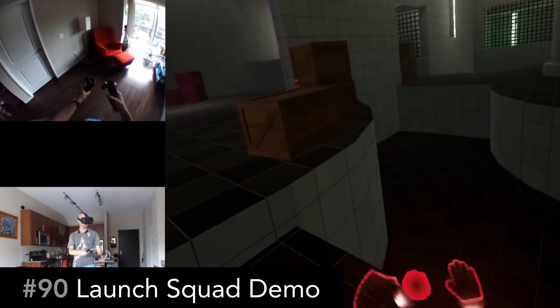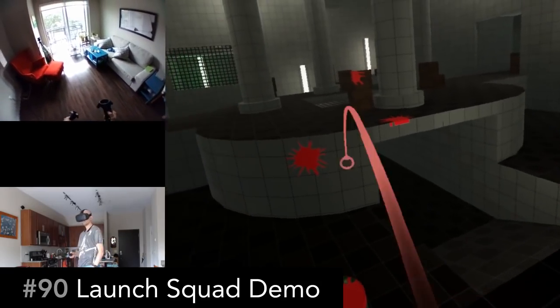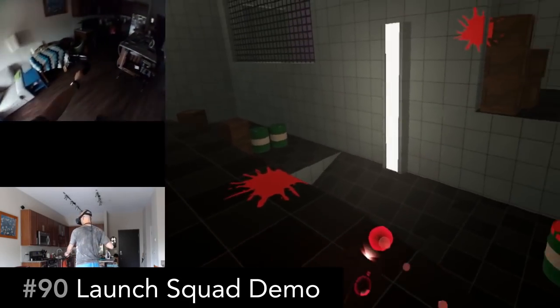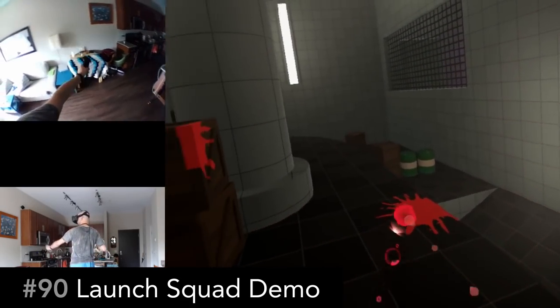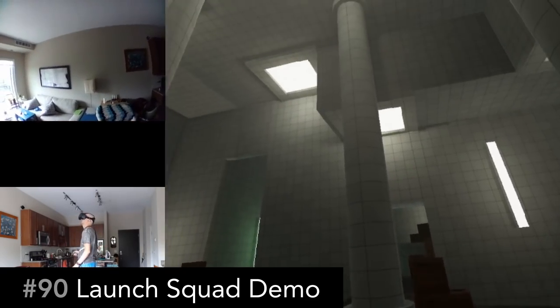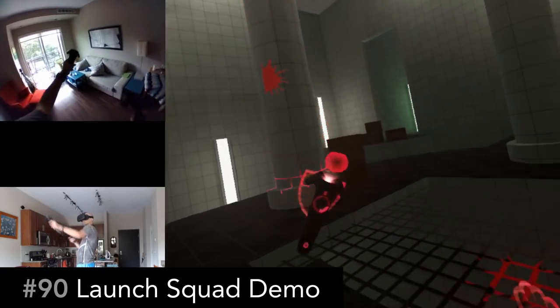Launch Squad Demo is a multiplayer combat game with every player armed with a goo slingshot. Unfortunately, I couldn't find any players to play with when I was playing this. But I imagine if you got some friends together, either online or in a LAN party, you could probably have a great time.